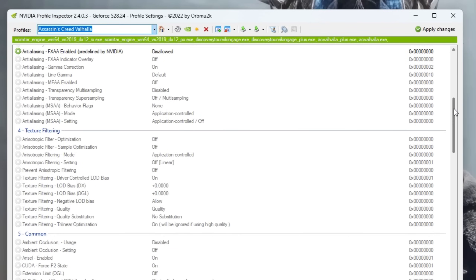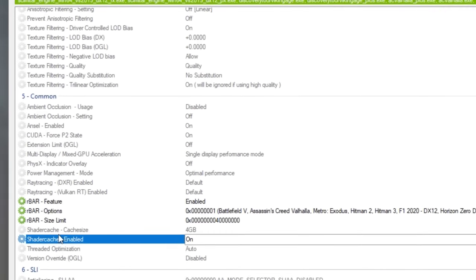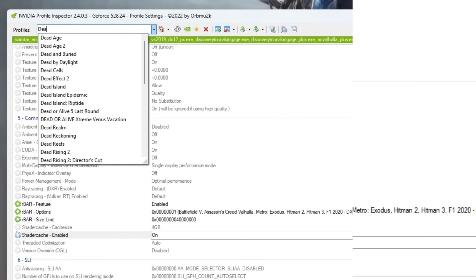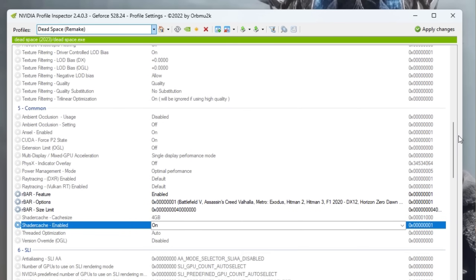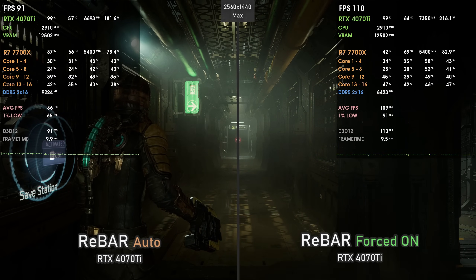Nvidia doesn't have profiles for most games. So while Resizable Bar may show as enabled in your BIOS and Windows, it may not actually be working for some games because Nvidia hasn't enabled it driver-wise. There's a software called Nvidia Inspector where you can alter settings per game. If a game is green-lit in the inspector, Resizable Bar is enabled by the driver. If it's gray — like Space Remake — you can manually unlock it and apply a preset profile from another supported game.